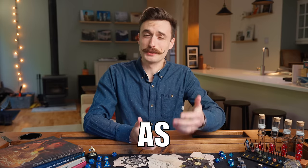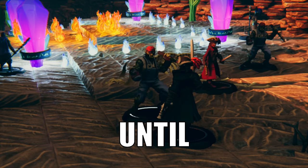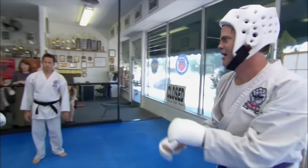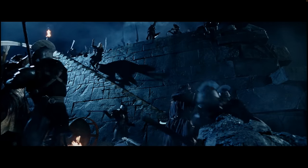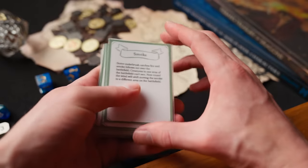Most of the time my D&D combats end up as a boring slog where the players and monsters stand still and hit each other until one of them dies, but I'm determined to change that. I'm going to share the 5 tips I'm going to use to turn my combats around, and how you can make yourself some cards like these to help with tip number 3. Thank you so much to Homie and the Dude for sponsoring this video — I'm excited to tell you about their new Studio Ghibli inspired setting later in the video.